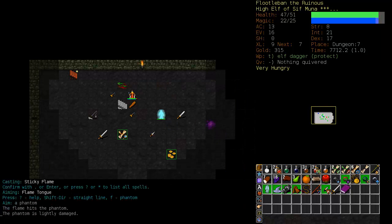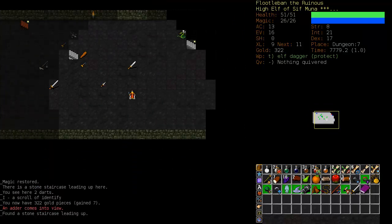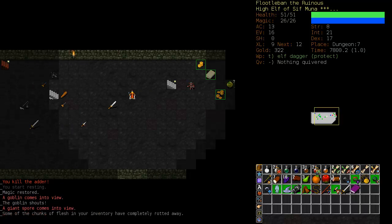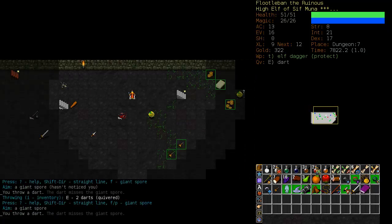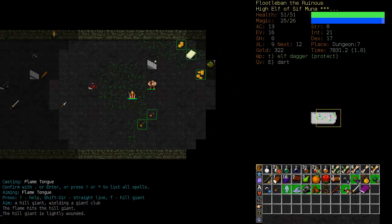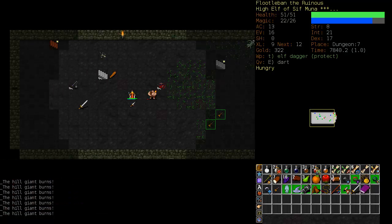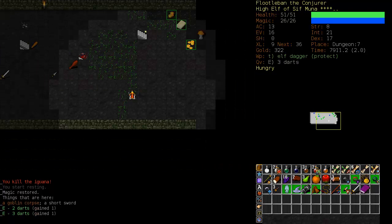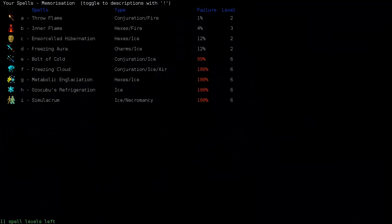Let the phantom come up to you, just hit him — he'll generally blink away, so don't bother chasing him, just wait until he comes back. Here comes a hill giant — we'll light him up with Sticky Flame, which is fairly dangerous since he could have hit us, and now just run away and let the Sticky Flame do its work. And we've found a Book of Ice, which is probably the worst book to find as a Fire Elementalist. It's got some great spells but you do not want to train fire and ice until you get to a very high level and can overcome the penalty.